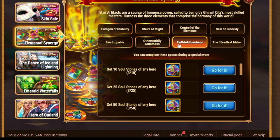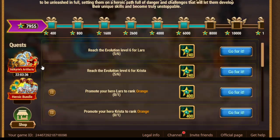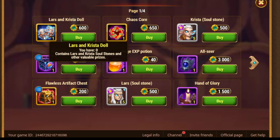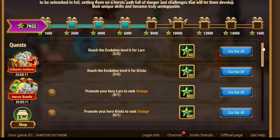Finally, we have soul stones of any hero. Similar to the previous quests, we can get more rewards if you collect souls today. Remember the options: campaign, shop, and soul auction. We also have a special offer during this event for Lars and Krista souls — that's how we get more souls for this event. And also dolls: if you feel lucky, grab the dolls, open them, and hopefully get even more rewards. I really recommend getting Lars and Krista souls today because the first two quests require that. Use your chests and try to push Lars and Krista evolution as hard as possible.